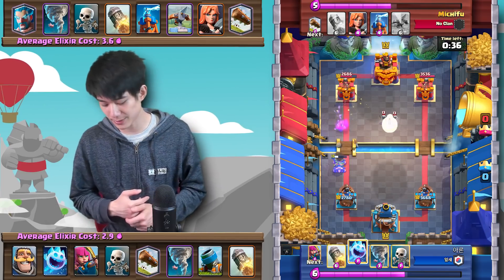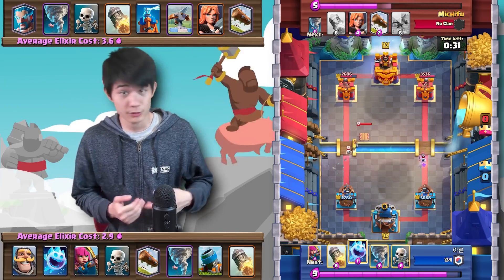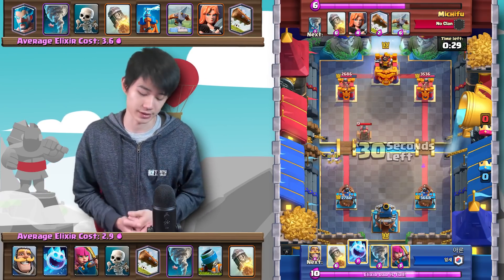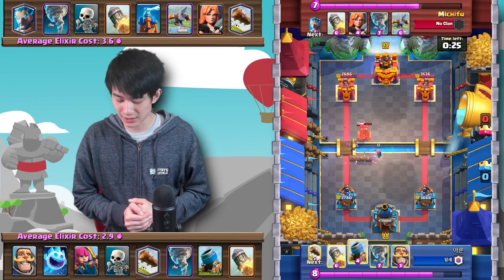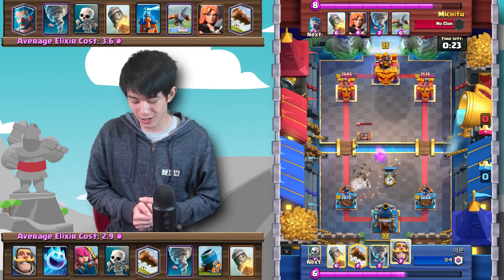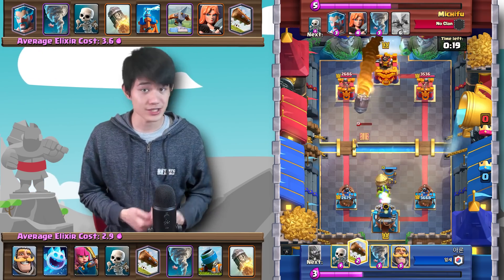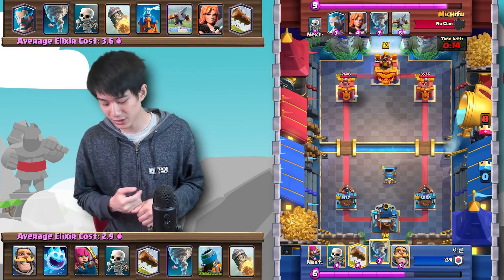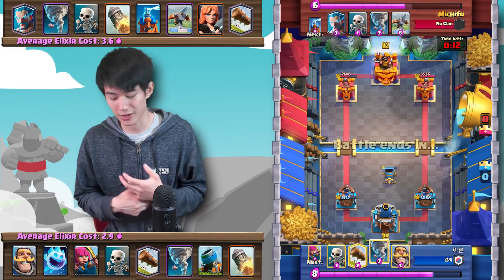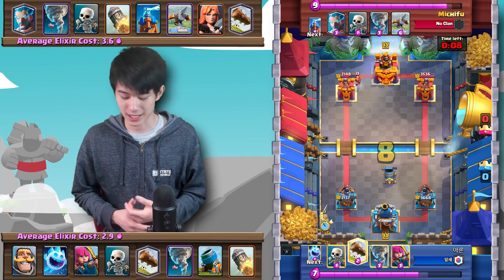The Mortar will not get a lock onto the tower, but we're still relatively tied in terms of damage. He tries to take down the Tesla but it doesn't work out that well. Rocket comes down from Michifu, and Aaron responds with a Rocket onto the tower. Michifu is going to try to save up and build an X-Bow push while that Rocket is out of cycle. Seven seconds left, Michifu goes back to the X-Bow.